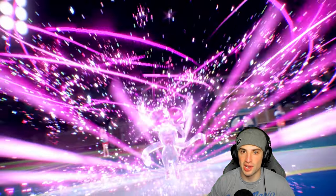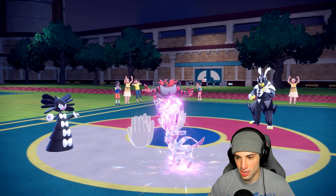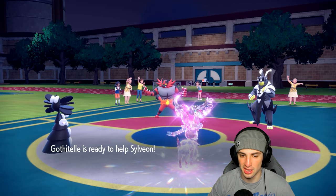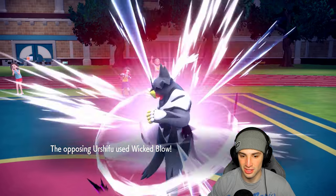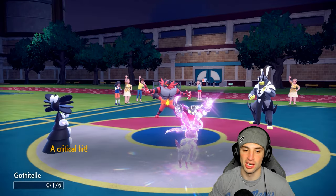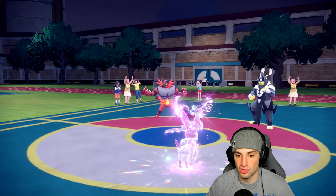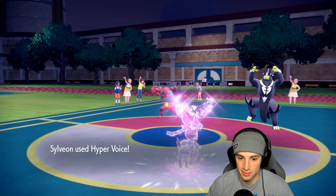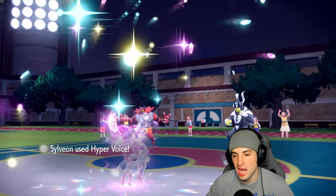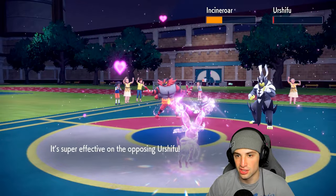Typing-wise Sylveon is just in a better place — they've got Dark, Fighting, and Fire on the field, and Fire is the only one that hits neutral. Sylveon should be chilling. Going for Helping Hand, hopefully Sucker Punch into Gothitelle or something. They go for Wicked Blow, which KOs Gothitelle — no big deal, Gothitelle got off some value. Hyper Voice should KO the Urshifu, and I don't mind taking that trade at all.